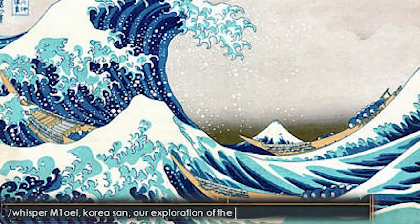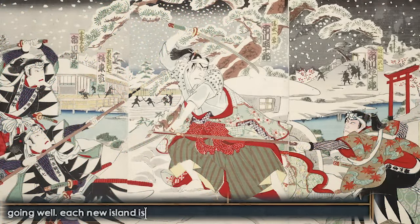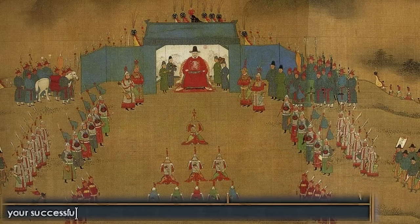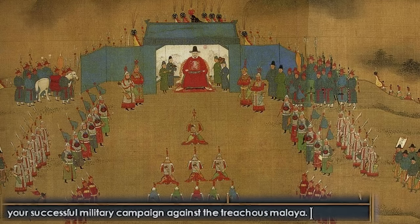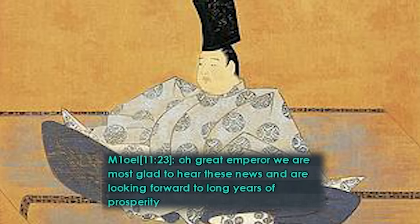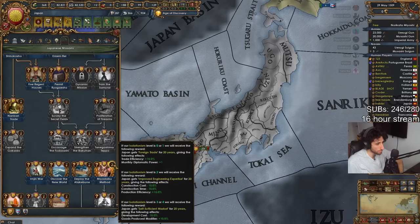Our exploration of the Pacific Ocean has been going well — each new island is being claimed for the emperor. We received a message: 'We noticed your successful military campaign against the treacherous Malaya. We wish you the best of luck in future endeavors.' And: 'We are most glad to hear this news and are looking forward to long years of prosperity.' With our diplomacy secured, it was time to fully develop Japan.